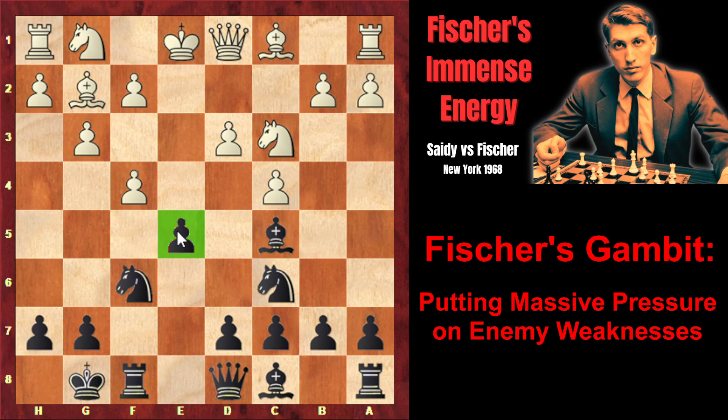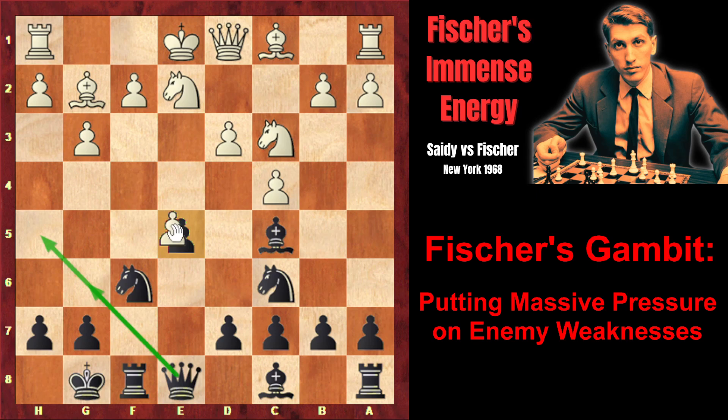Instead of capturing on e5, white played knight e2, developing the knight, which wasn't the best decision. Fischer plays queen e8 — the queen can move either to g6 or to h5. It turns out that now it's too late to capture on e5, because now that the knight is on e2, it is closing the queen's diagonal. The queen isn't controlling the g4 square anymore, and in this case black could have played knight g4, attacking the f2 pawn three times, and its defense would have been impossible.